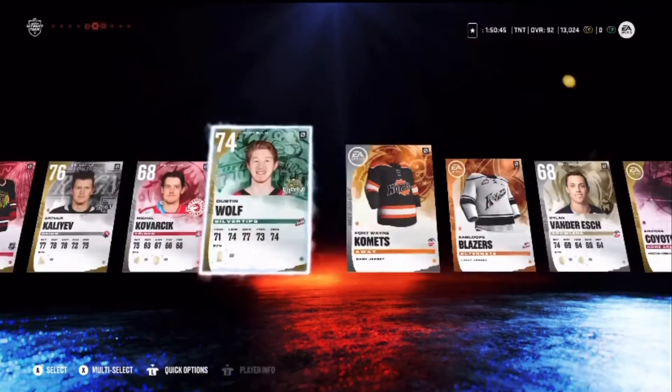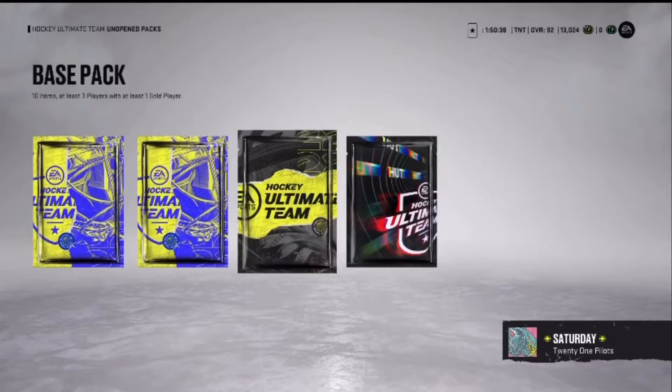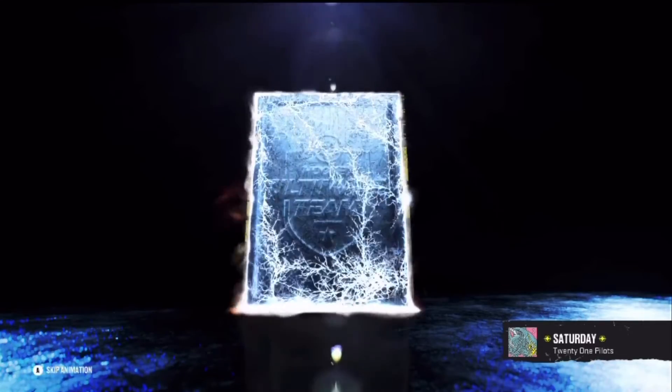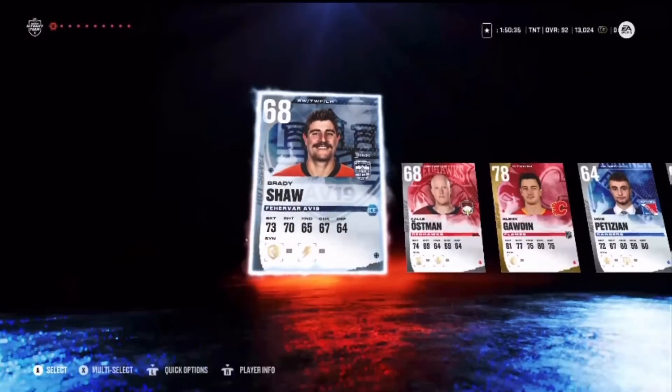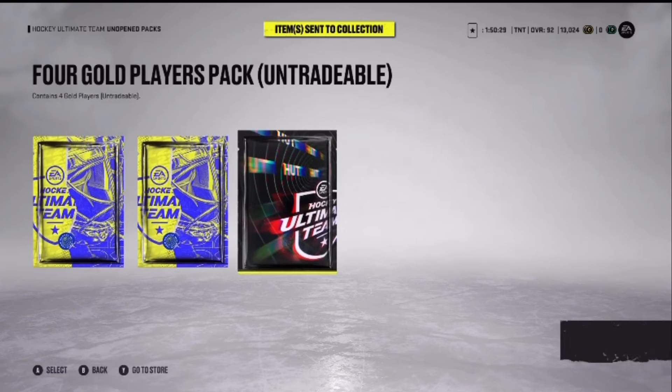Oh — an arena item. Those are actually super rare. That was actually a good pull — no, an arena item, that's like a purple right there. 78 and nothing else, so we're gonna do a bunch of sets after this to see if we pull anything.